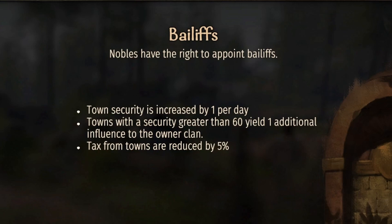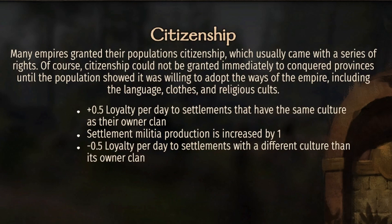Bailiffs: town security is increased by one per day, and towns with security greater than 60 yield one additional influence to the owner clan. Town tax is reduced by five percent, which is not going to mean a whole lot — maybe 50 or 100 a day — but once again we're going to increase our security which helps our loyalty, and once we get above 60 we're also going to gain more influence.